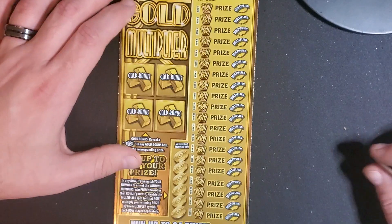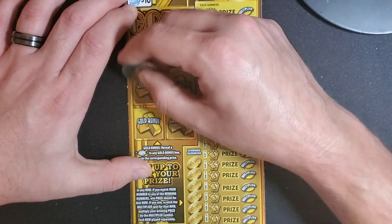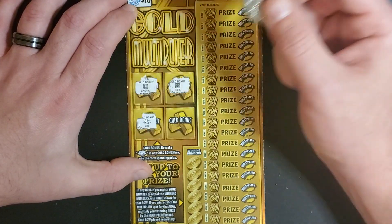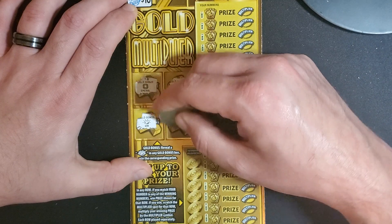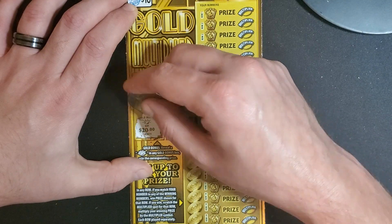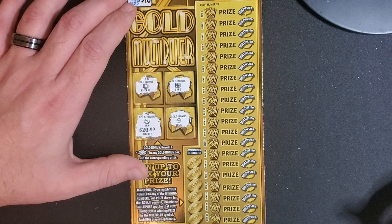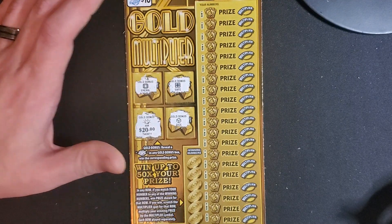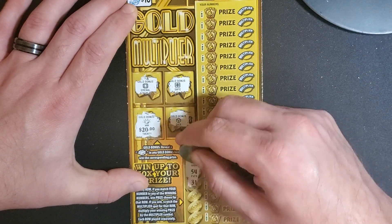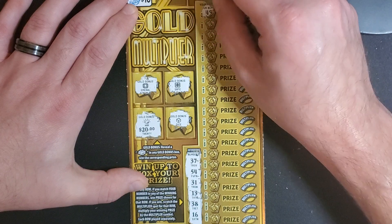Ticket 32 - I'm trying to get you guys as lined up as possible. We got an emerald in the first bonus, another safe, and a gold nugget - nice! That's $20 right there already, so we're at $40 total, only down $10. These tickets are good, I like these tickets. Winning numbers: 37, 54, 31, lucky 13, 38, and 16.